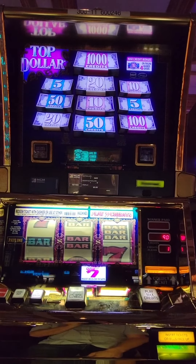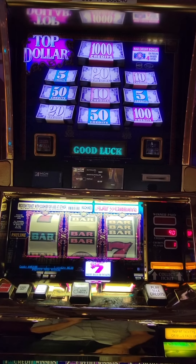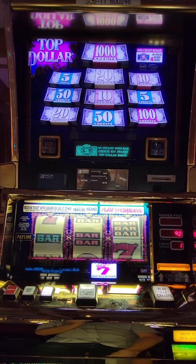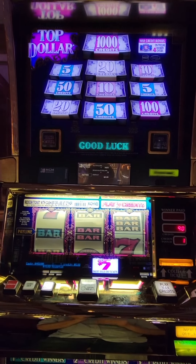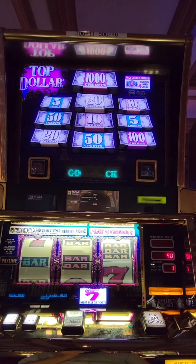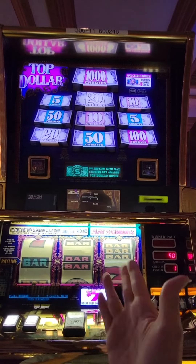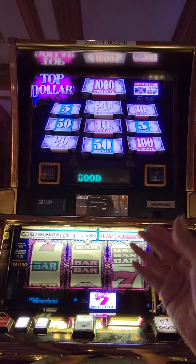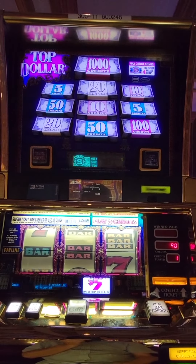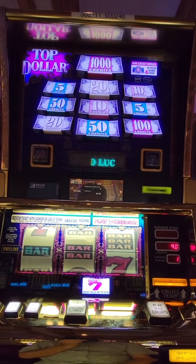Just like the pros do — here we go, Top Dollar! I watched a couple videos and I know how to play it now. This is a $5 denomination machine, big prizes — those are credits. Five dollars times 100 credits, for example, is $500. We've got 30 bets, 30 chances at max bet — more than that because you win some here and there. We want a good Top Dollar bonus. That's $450 in 90 credits — let's hit a jackpot!